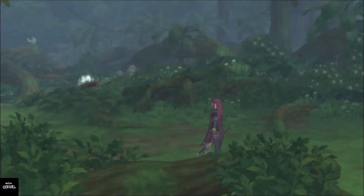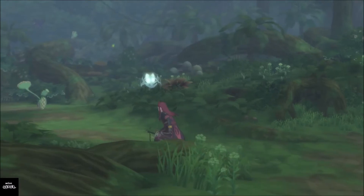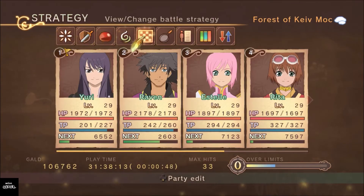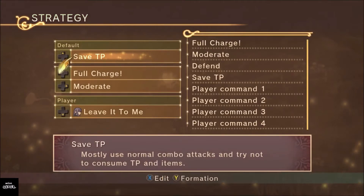Here we are inside the demo area. Keep in mind I'm still a bit higher level than these enemies — this is the last dungeon I cleared, so they won't give the full effect a new area would. Let's look at the menu. This is where the strategy settings are, and this is the main spot that will let us optimize things so they're not burning through TP points and items so quickly. We go to Strategy, which looks like a checkerboard, and in there you've got options: Full Charge, Moderate, Defend, and Save TP.